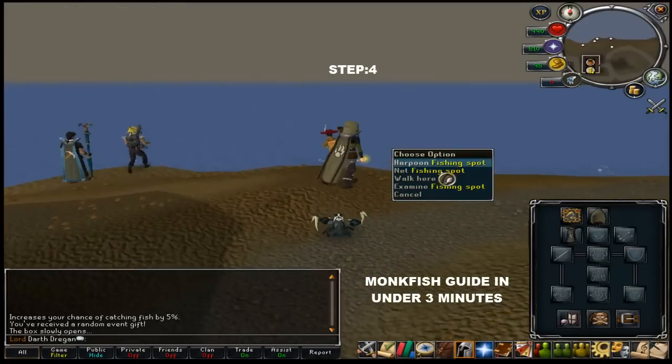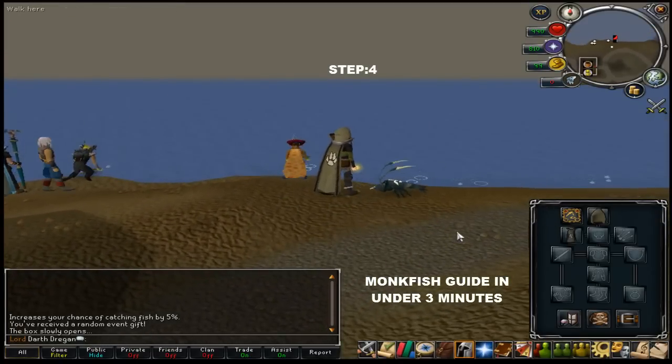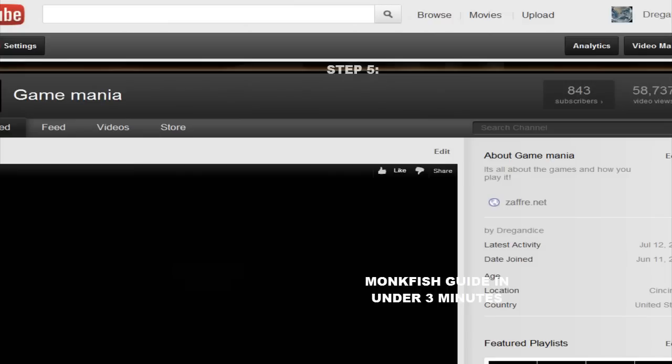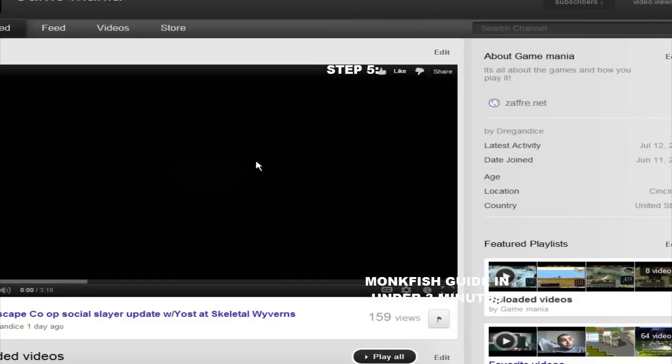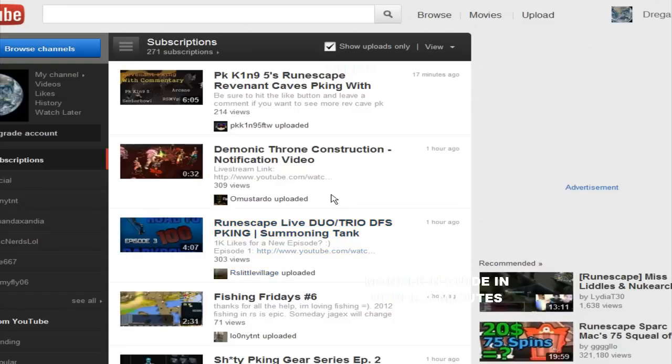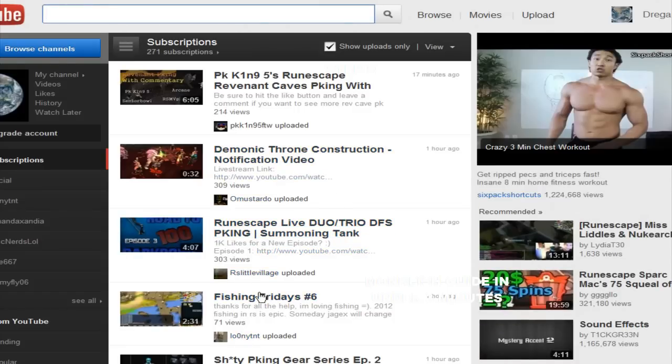Step number 4: find a fishing area. I don't talk with noobs because the number one thing to do while fishing Monkfish is watch YouTube — namely, you can watch the Dragon Dice channel, or watch anybody else's videos. I'll recommend LooneyTNT — he's even doing fishing, Fishing Fridays number 6. Great time to do some Monkfish.